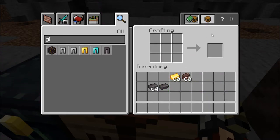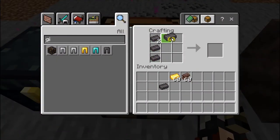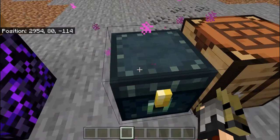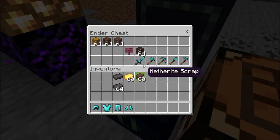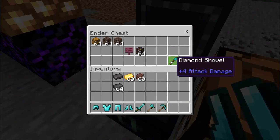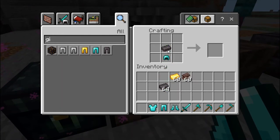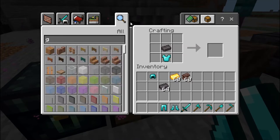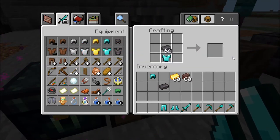Most people think they can just craft Netherite armor directly, but they can't, which confuses them. What you actually need to do is take a piece of Diamond armor, then open the Smithing Table, place the Netherite ingot in one slot and the Diamond chest plate in the other slot to upgrade it to Netherite.